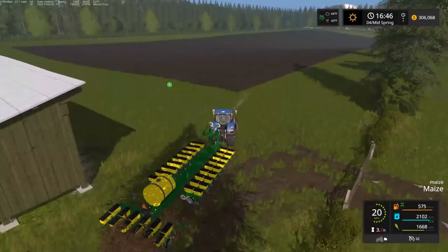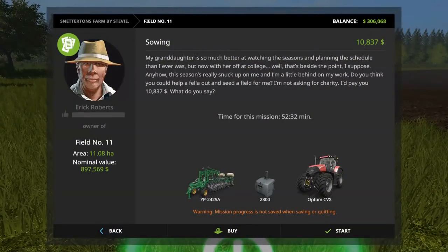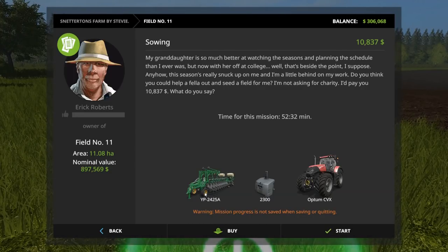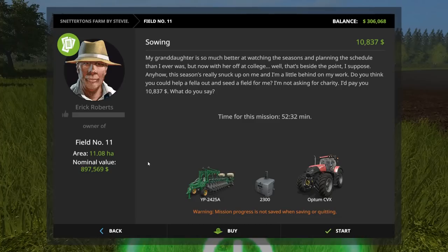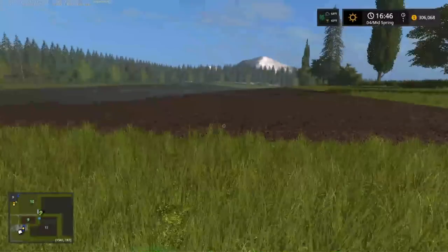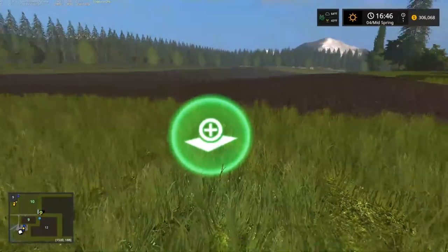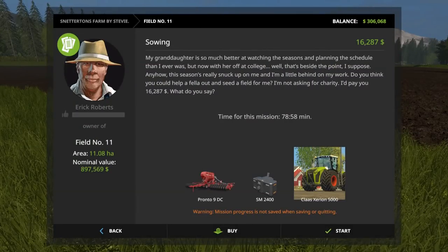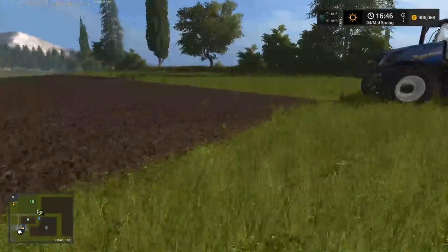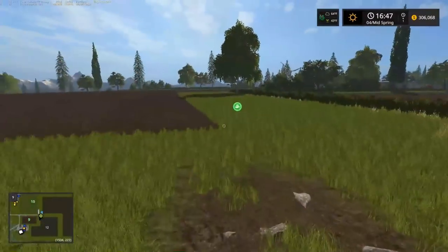I think this was like $900,000 if I remember correctly — yes, just under $900,000. Oh, we can actually do a mission and get it planted for us — that's an interesting thought. It paid about 10,000 to 16,000. Anyway, I think we'll just straight out buy it. I mean, we kind of did that with field 22 and it didn't really work out the way I wanted it to. So how much is this field? $300,000 — oh, that is kind of pricey. I didn't realize that field would be that expensive.